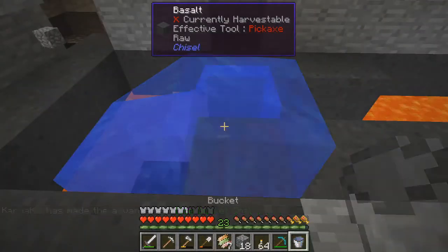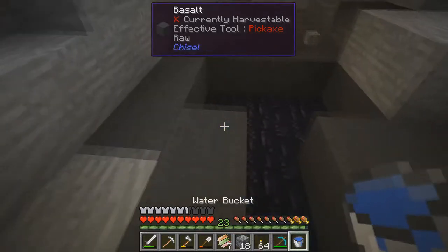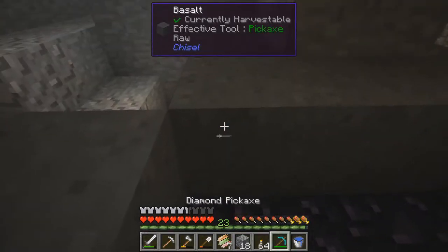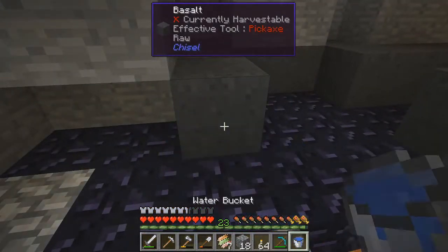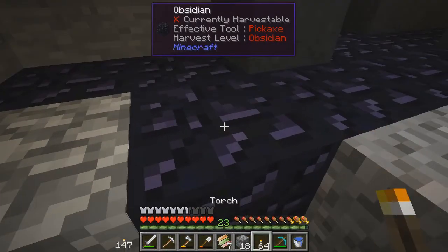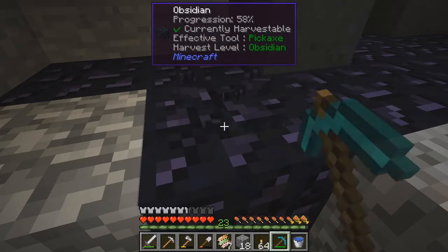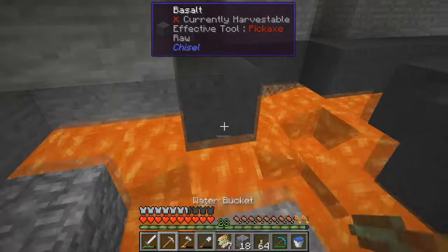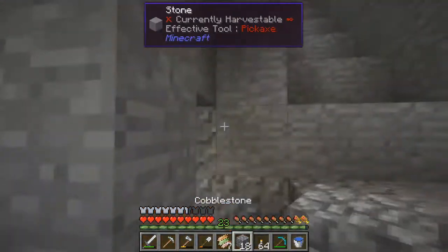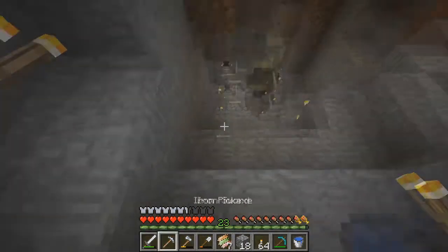We got 23 obsidian — that's not bad, but I think we need more. Let's put water all through here and mine out the rest. I love Vein Miner, it's probably my favorite mod of all — I can just sit here and mine really quickly. Now we've got 47 — that might be enough, and if we need more we can always come back. Let's head back up.